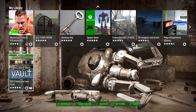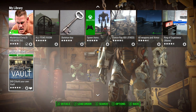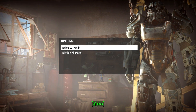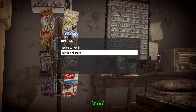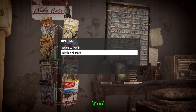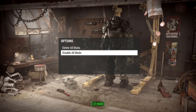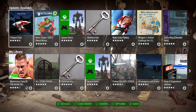If you hit the select button on your Xbox One controller — the small button to the left of your Xbox Home button — it'll bring up two options: delete all mods or disable all mods. If you want to start playing legitimately again on your legitimate saves, this is a very good option, especially if you have a bunch of different mods enabled. You can quickly disable all mods this way and go back to playing your legitimate saves without any mods enabled.